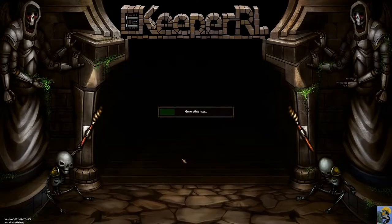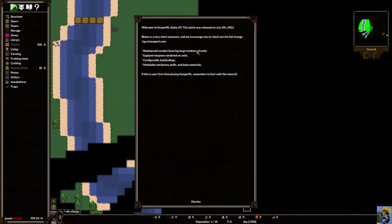I like this map, so I'll click confirm and get into it. As we zoom in, Keeper RL tells us this is alpha 35 with patch notes from July 4th, though the version I'm playing is around August 16th with additional hotfixes. You can go to keeperrl.com for up-to-date changes. Key updates include rebalanced combat favoring large unit numbers, equipped weapons rendered on all units graphically, configurable key bindings, and moddable attributes, buffs, and body materials.